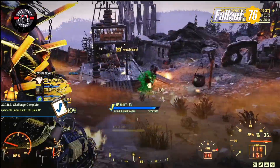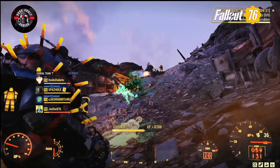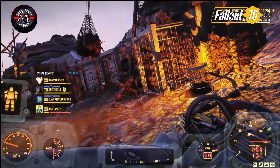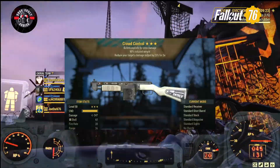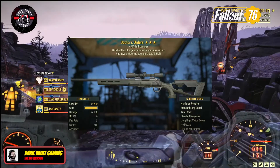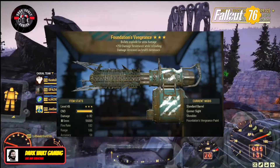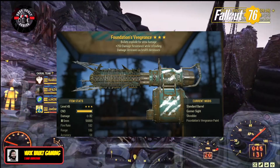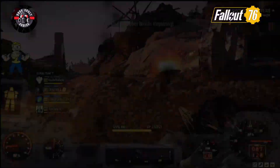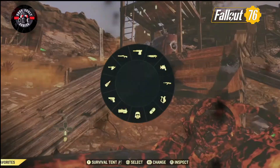That doesn't even include receiving one of the six new three-star legendary weapons implemented specifically for this event — like Crowd Control, a very cool combat shotgun; Doctor's Orders, a very cool hunting rifle; and my favorite, Foundation's Vengeance, a beautiful bloodied explosive minigun with 250 damage resistance while reloading. You get one of the six new weapons just for completing the event. They really outdid themselves with this event.